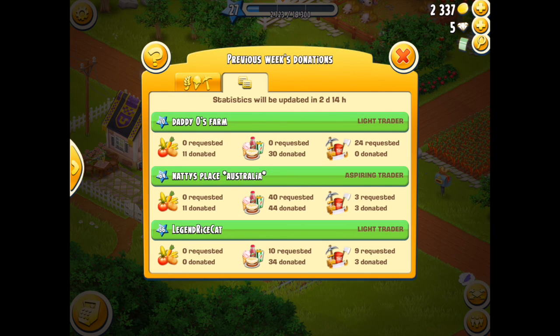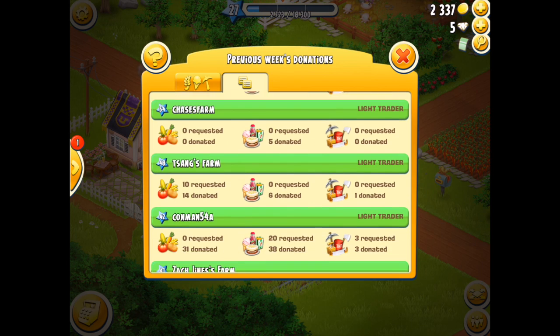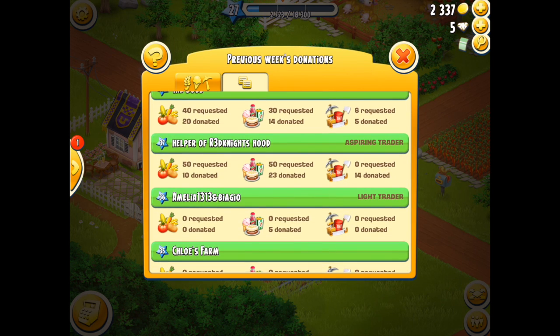How do you get these titles? It's actually very easy — you need to request or donate. To get Light Trader you need to donate and request less than 100 items in total. For Aspiring Trader it's 100 or more in total. For By the Numbers you donate 123 items but only request 45. Lucky Trader requires you to donate 88 and request exactly 88 — a nice little challenge. Top of the Crop requires 210 items requested. Well Rounded is 100 donated and 100 requested.